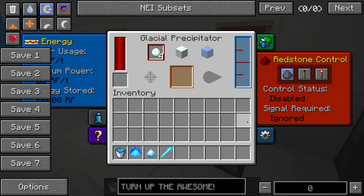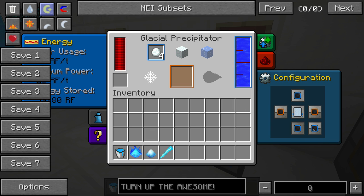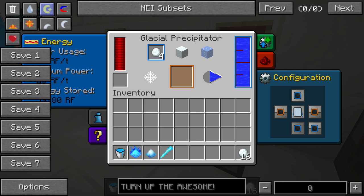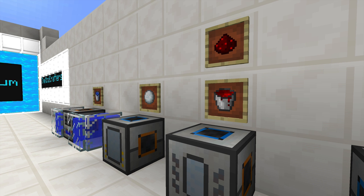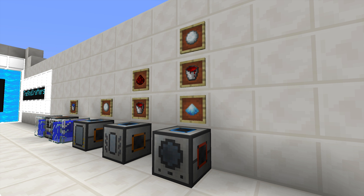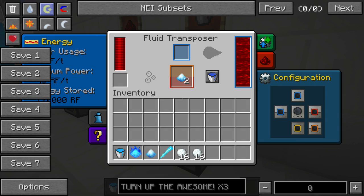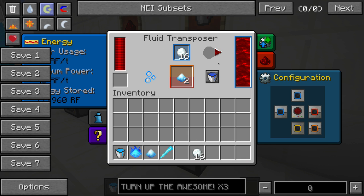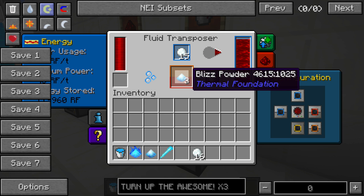The Glacial Precipitator requires water — I have it configured with pressurized fluid conduits to accept water. Along with a little bit of power, this machine starts creating snowballs. Next, we combine redstone inside a Magma Crucible to create destabilized redstone. With that we can finally make Blizzpowder: we use a Fluid Transposer, put our snowballs in the top, and the destabilized redstone combined with the snowball creates Blizzpowder.